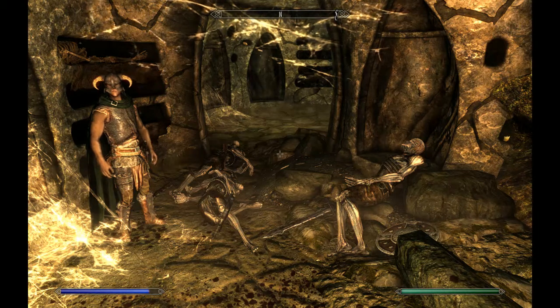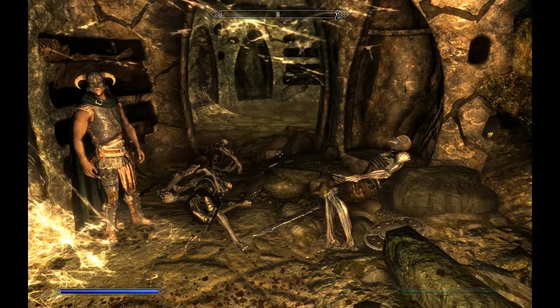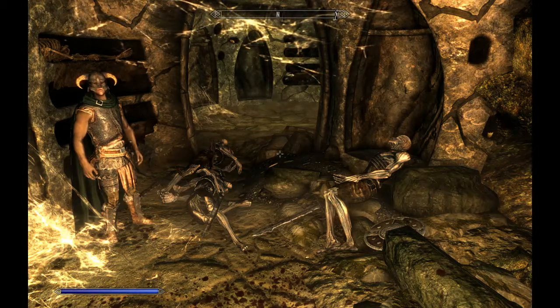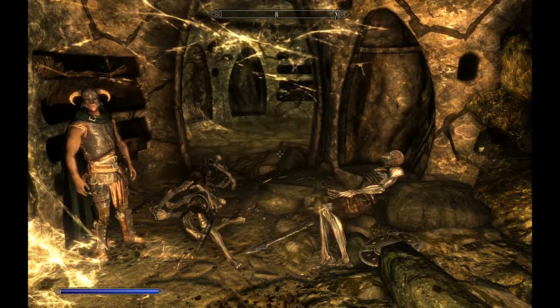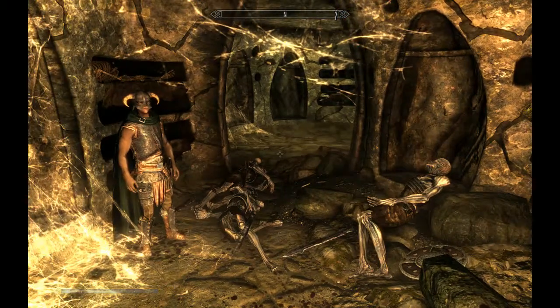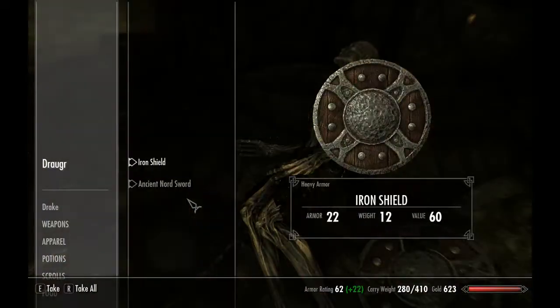Welcome back to Let's Play Skyrim Special Edition Legendary Hardcore Mode with Color's Fade. This is Episode 5, Part 2 of Bleak Falls Barrow, with my trusty companion Faendal, who's doing a hell of a job helping tank these Draugr.